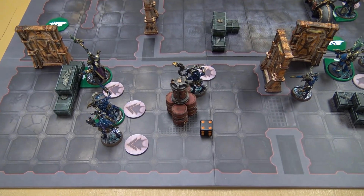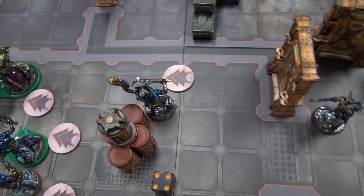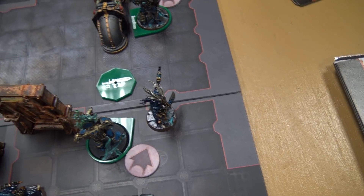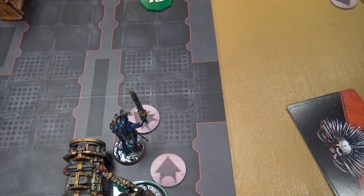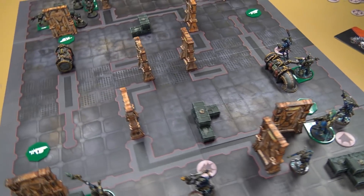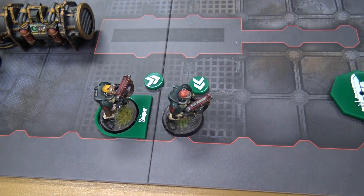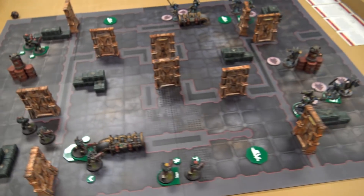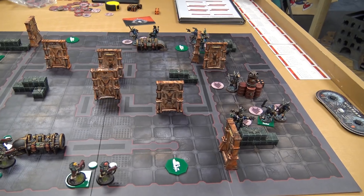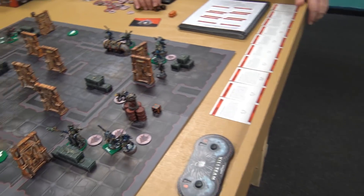Turn one movement for the Thousand Sons: his Aspiring Sorcerer advanced, as did the Tzaangor and the Tzaangor over here. The Brayhorn also advanced. The two Tzaangors who opened the door couldn't do anything after. His other guy moved up to the edge — the Veteran Specialist, Demolitions Specialist, and another Tzaangor advanced up. For the Dark Angels: my sniper and regular scout advanced, my leader and another guy stayed on the objective, two scouts opened the doors, my Heavy and Comms Specialist advanced. Nobody can see anyone because of doors and walls blocking line of sight.